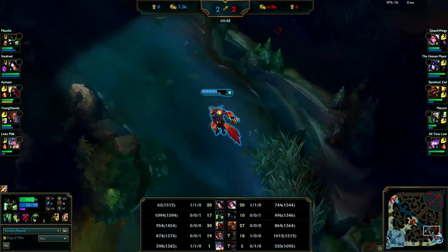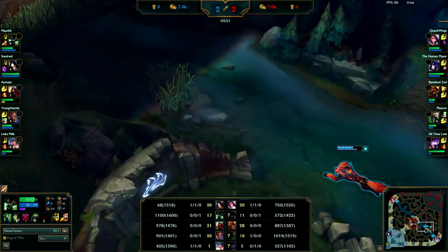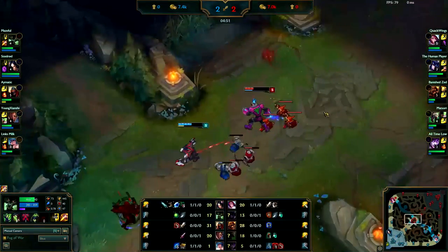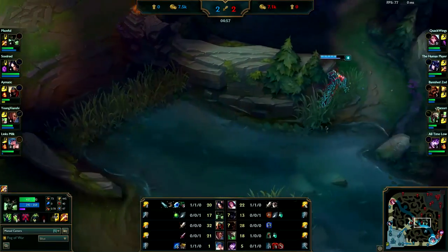You're wasting time. You have enough gold — after your golems you had 1100, you can easily go back and get your Tiamat with 50 gold to spare. Just back and get your Tiamat. You realize you should have been ganking mid instead of doing golems.